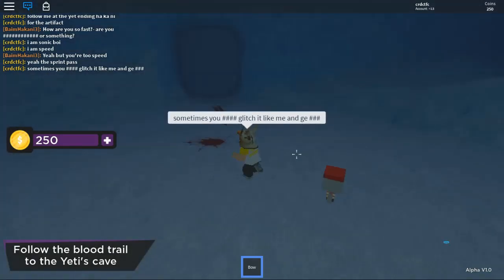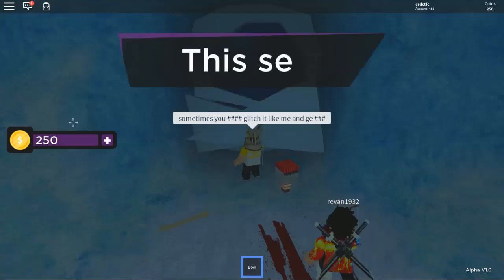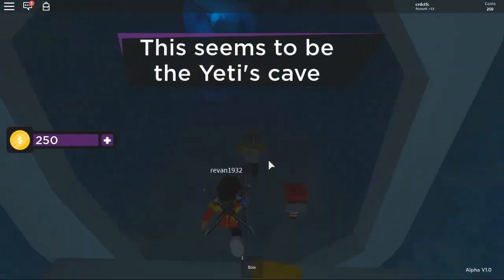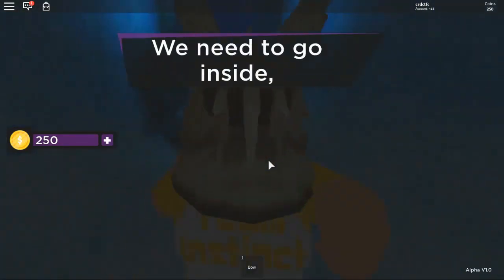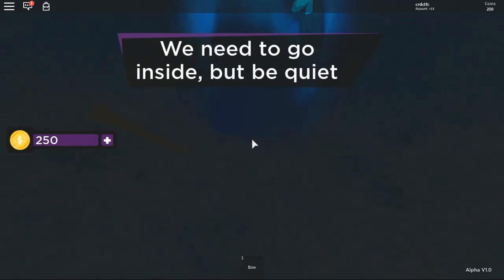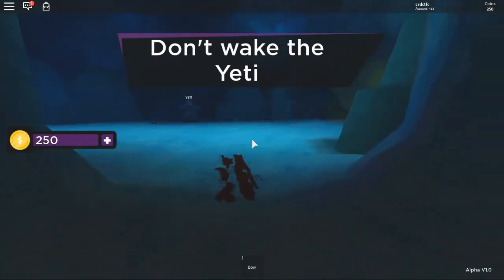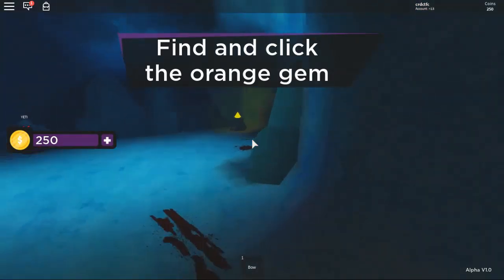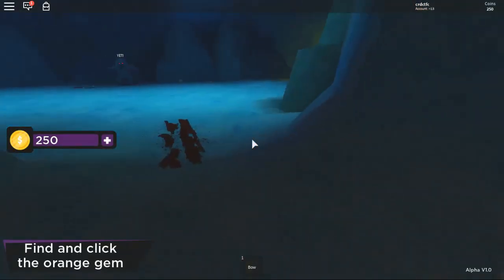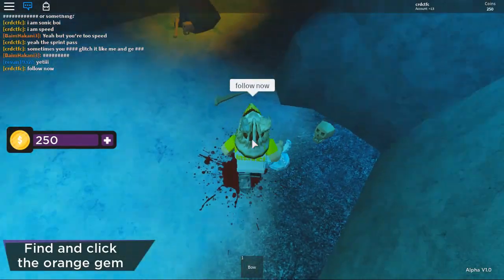Here's the yeti's cave right over here. What you're gonna want to do in the yeti's cave is wait for the ice cave to open. Quickly follow through — the artifact. What you're gonna want to do is don't touch the gem. If you're doing this alone, it's better. It's supposed to be sleeping right now. There's the artifact over there, if you can't see it. Follow — the artifact. So this is the last artifact.